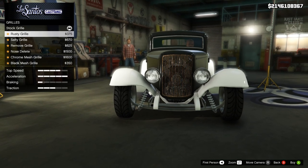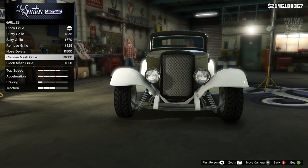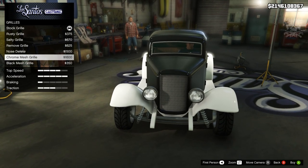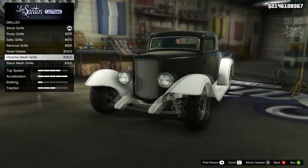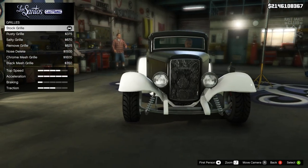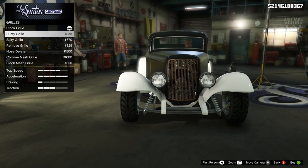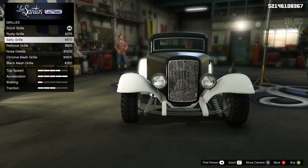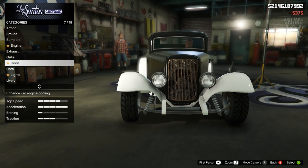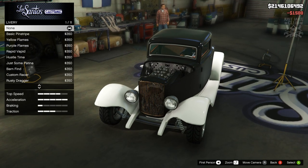Moving down to the grills — we've got a rusty grill which is probably the best one to go with. We can also delete the surround, and that's a cool-looking mesh. We're going to go with the rusty grill. Then for the hood, we're going to remove it.